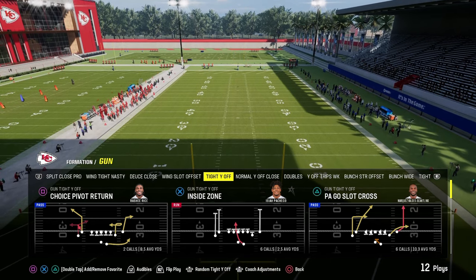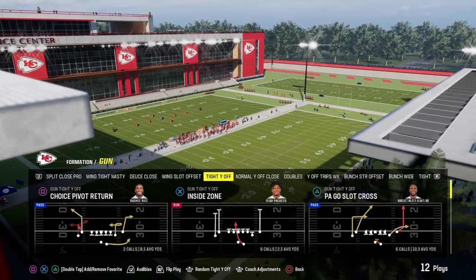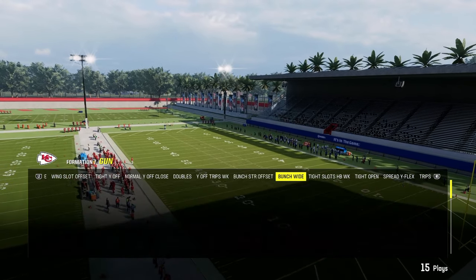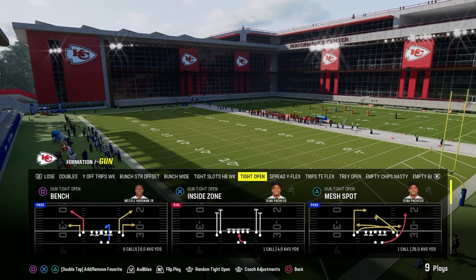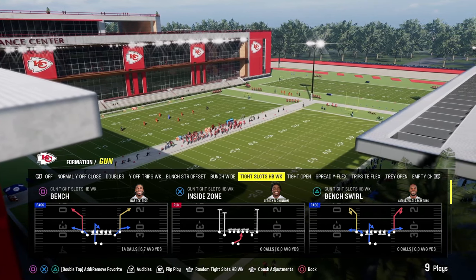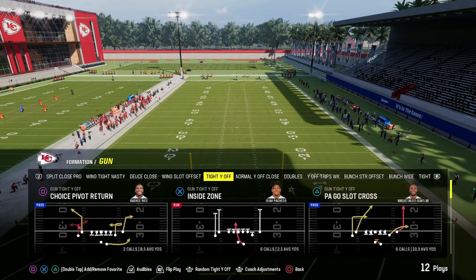In this video, we're going to be breaking down an entire tight way off mini scheme out of the Chicago Bears offensive playbook. The Bears offense in Madden 24 has Bunch Strong Offset, which we have a full e-book on our Patreon, and Bunch Wide, which we'll do another mini scheme from. We've already done a mini scheme out of tight open and a full e-book on the tight slots halfback weak formation from the Cincinnati Bengals playbook. There are a lot of really good formations in this playbook to mix in with this tight way off mini scheme.